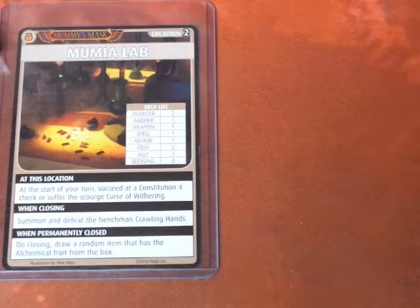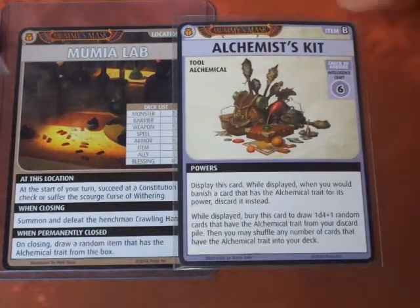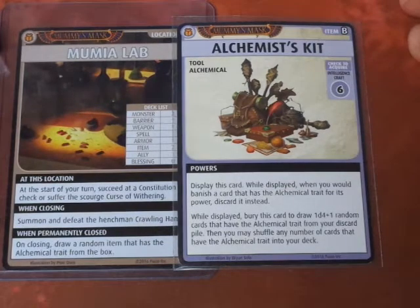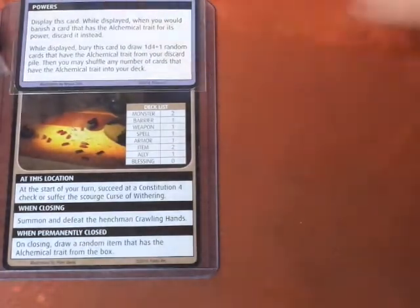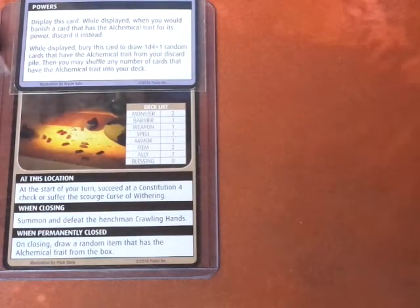Unless there's something he can do to get rid of that. Damiel has in his hand the Alchemist Kit, so he's going to go ahead and display that card — a reminder that he can reuse some alchemical items later on in the campaign. And now we'll go ahead and explore.